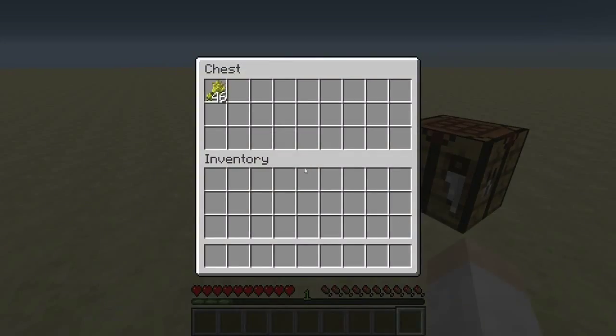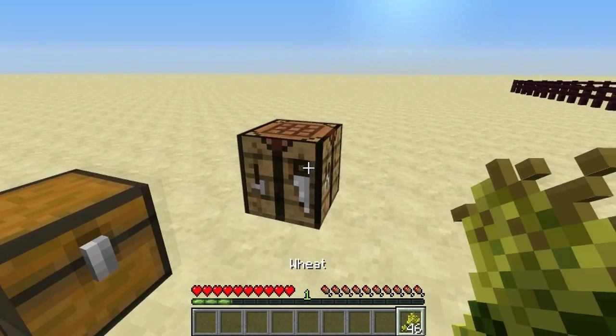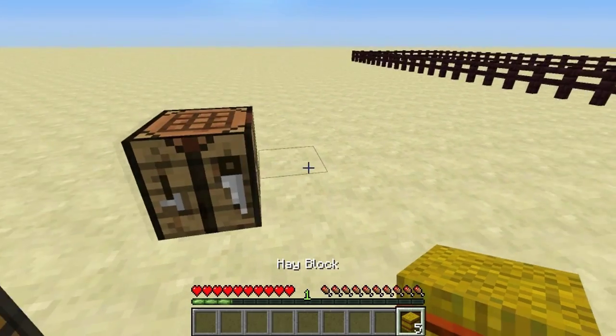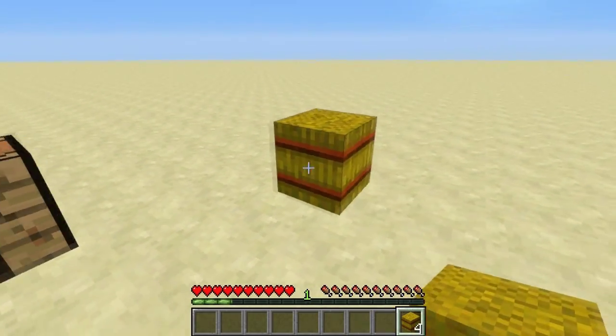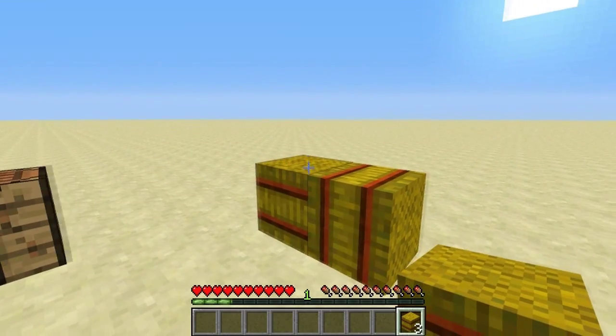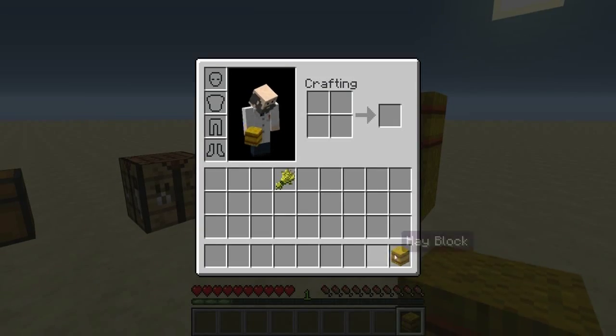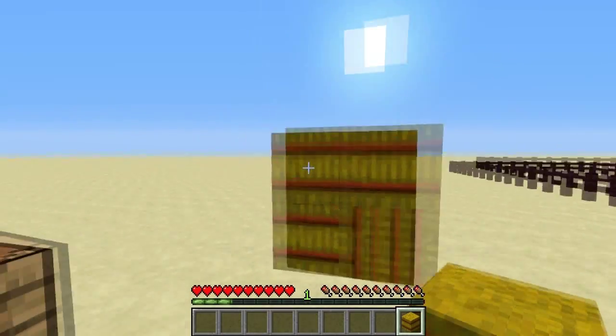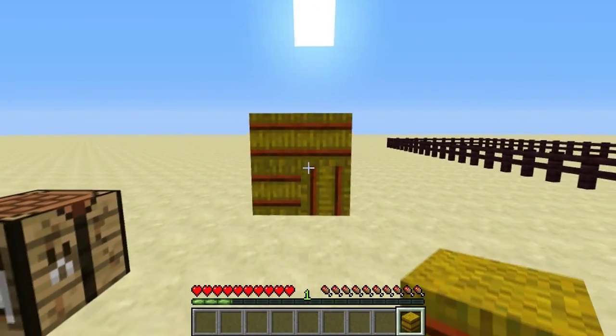The next change is a new block — the hay block. You can place hay blocks down in any orientation, but you cannot un-craft them. So if you put it in your inventory, you can't un-craft the hay back into wheat. But it's a nice decorative block and a nice addition.